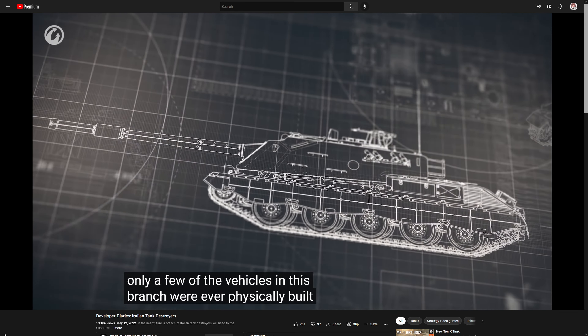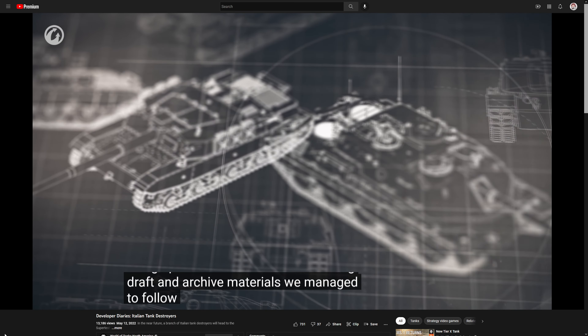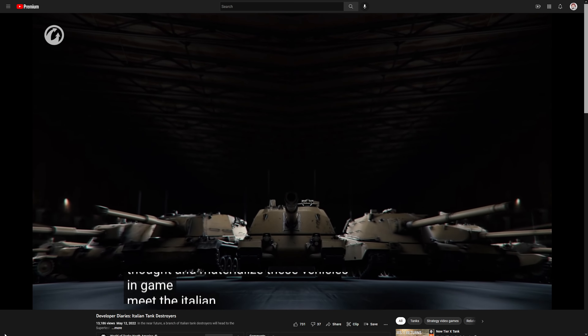Only a few of the vehicles in this branch were ever physically built, and some of them only had incomplete design plans. But thanks to surviving draft and archive materials, we managed to follow the line of engineering thought and materialize these vehicles in-game. Meet the Italian tank destroyers.